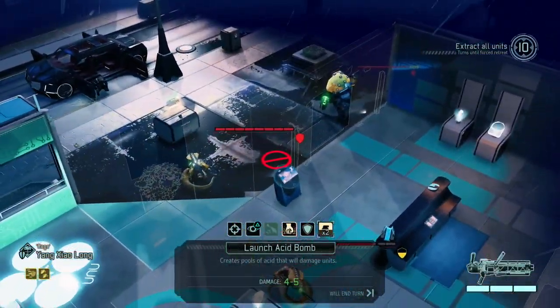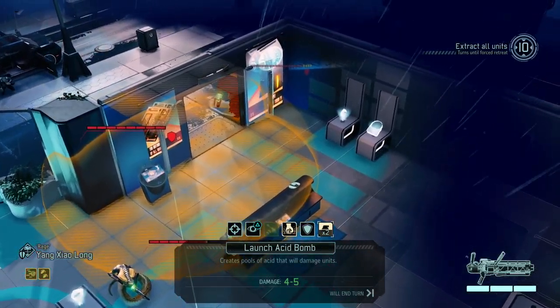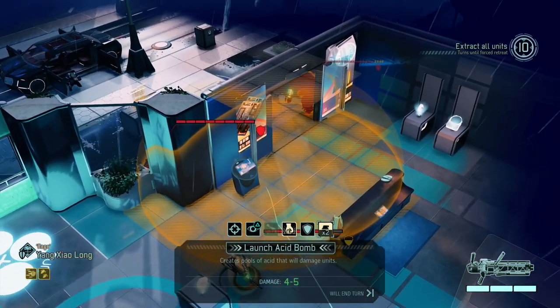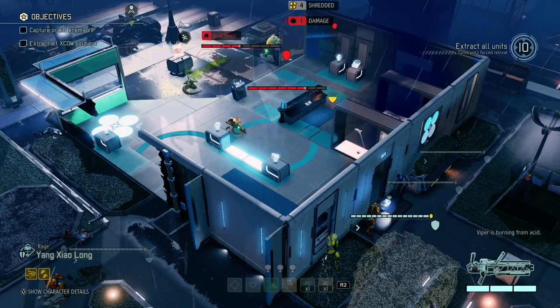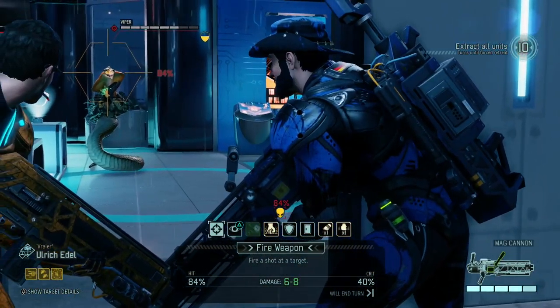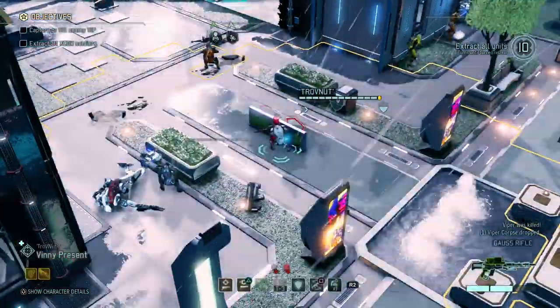I do want to use an acid bomb for the very first time. Can I put that somewhere that damages both the Viper and the Andromedon? The interesting thing about the acid bomb is it uses the same stuff as the Andromedon contains inside of its cockpit. But for some reason the Andromedon isn't immune to it — so if I use acid on the Andromedon, his armor will be shredded. 4 armor shredded — that's why the acid bomb is so powerful. It adds a damage-over-time counter as well. Now I'm gonna try and use Ulrich to take out the Viper, and there we go. Ulrich rarely misses — he's really good at those shots.